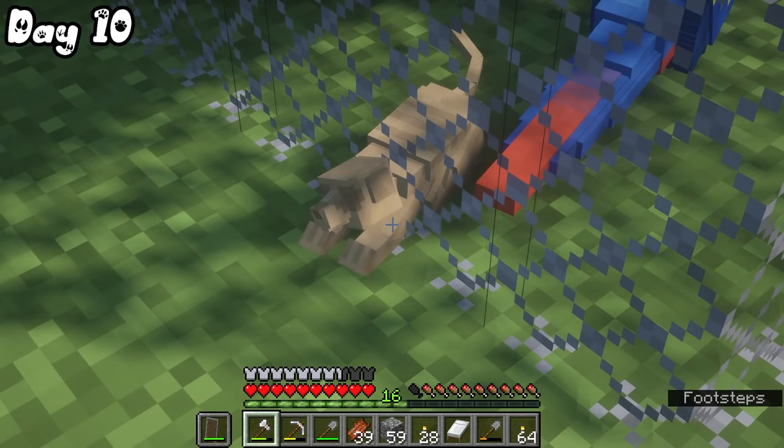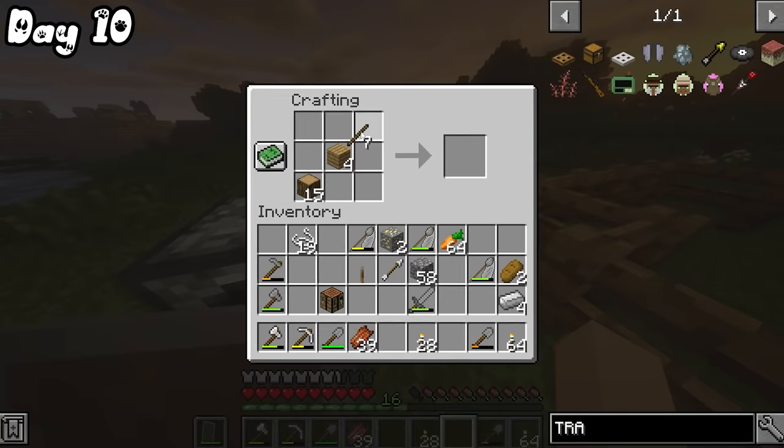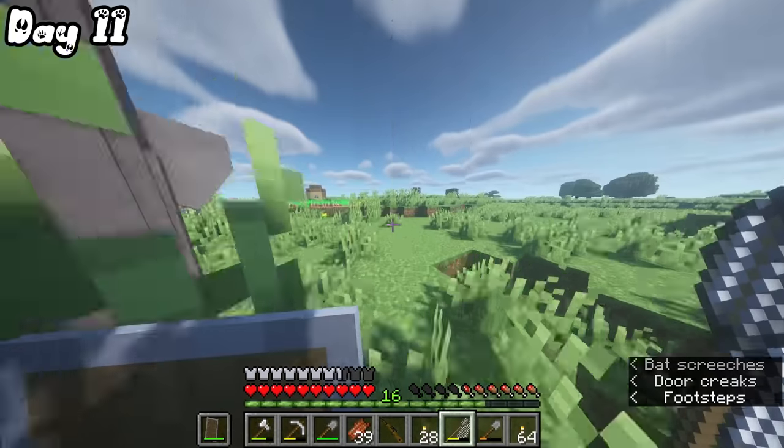On day 10, I made my way back to the surface and admired Amari sleeping as I smelted my iron, and I finished off the day by making my first tranquilizer gun.